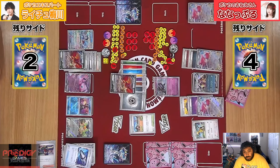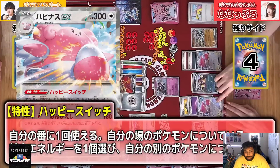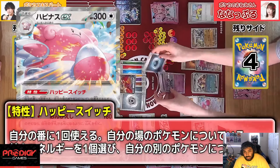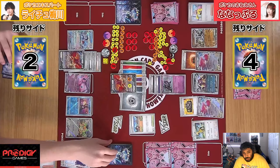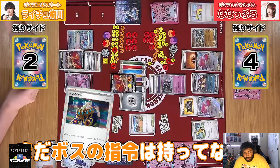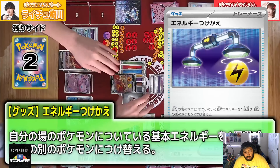The Monkey Dory actually can help us deal with this — if we had damage on our board, which we currently do not, we could move some damage on with the Monkey Dory. But we're going to go ahead and retreat the Monkey Dory into the Cornerstone, because the Cornerstone can't get one-shot. We're going to do 60 and Confuse, giving us a Boss plus coin flip play to win the game — which I think is absolutely worth trying for.